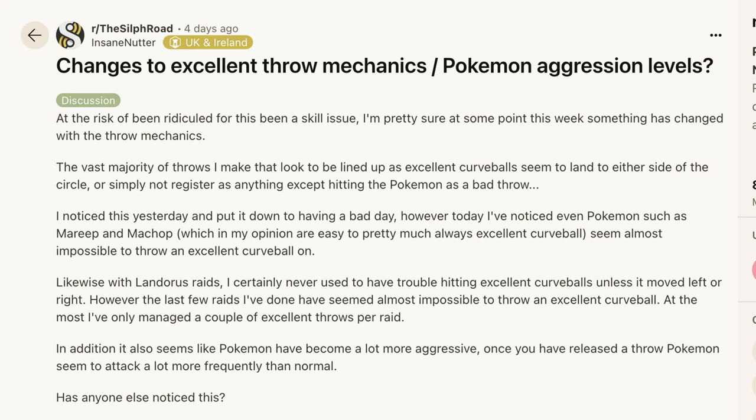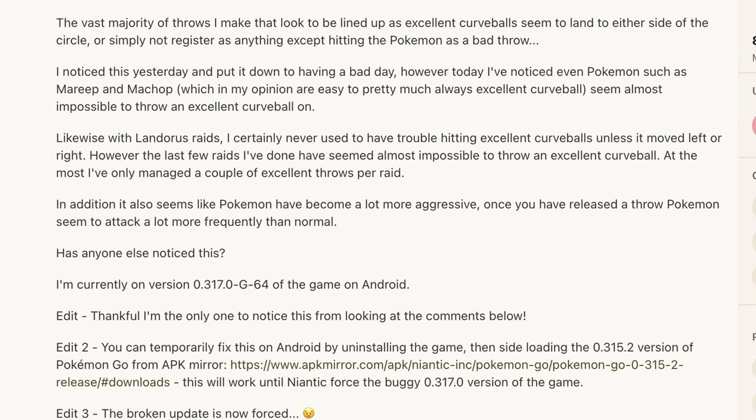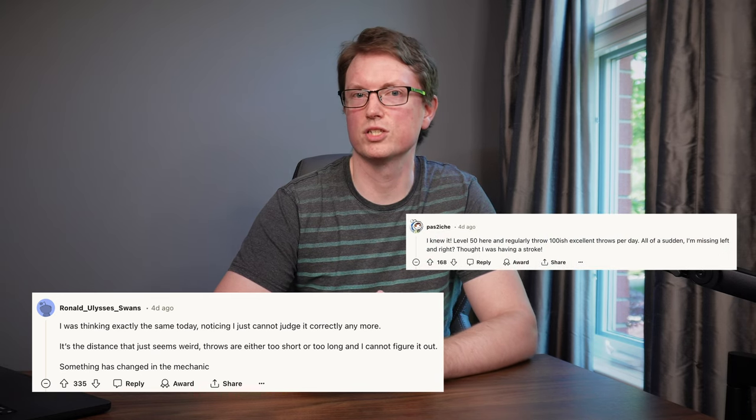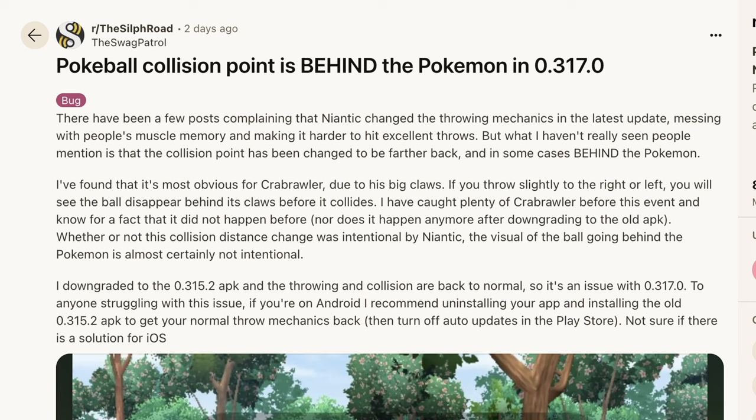Last Friday, I noticed that I was really bad at excellent throws in Pokémon GO — much worse than before. At first I thought I was just tired or unfocused, but it turns out that other players noticed these changes as well. Later the same day, this post went up on the Silph Road subreddit complaining about throws being much more difficult than before. The comments showed that many players agreed a drastic change had been made to throwing in the game. Others noticed that Poké Balls seemed to go deeper into Pokémon before colliding, suggesting that their collision boxes had been moved back.